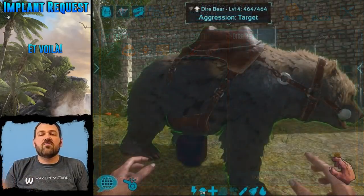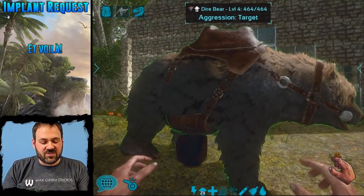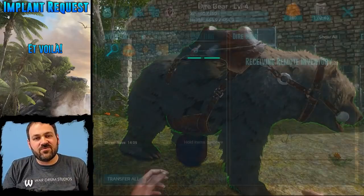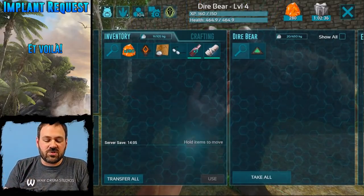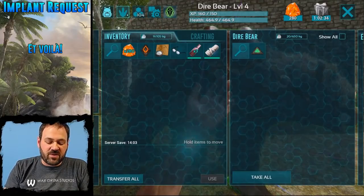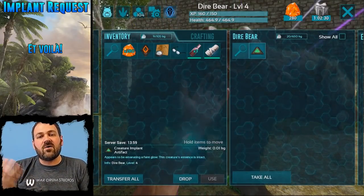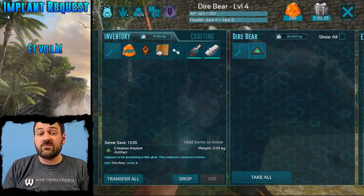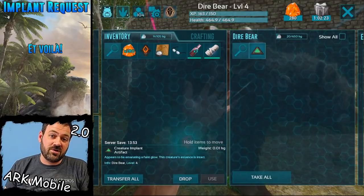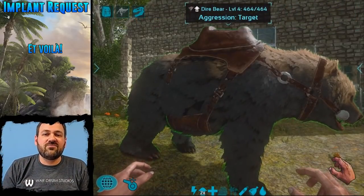With the wonders of developer magic we've sped up that 24 hours to just a few minutes so we can make this video for you. Sure enough, here we are in the dire bear's inventory and I've got my implant back right there. Now I can use that for things like chronicling, which is coming in a future update — ARK Mobile 2.0.